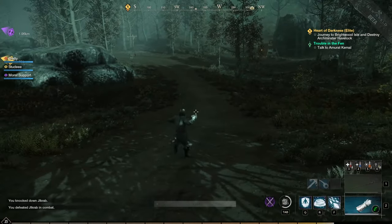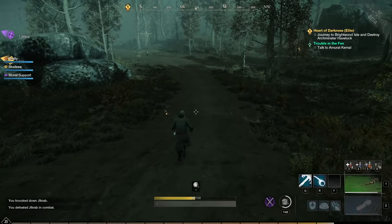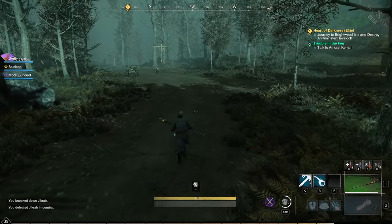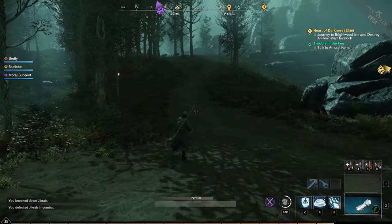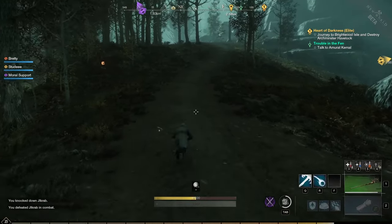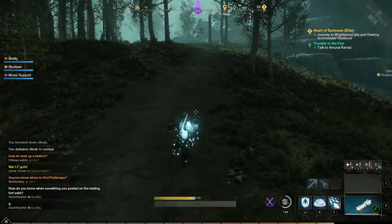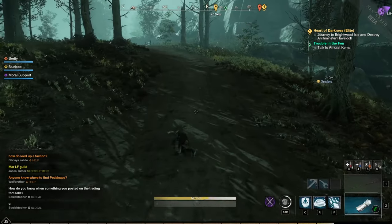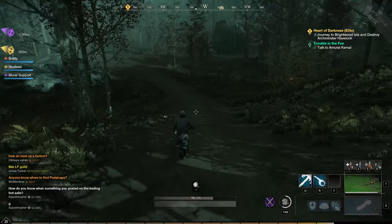So basically the fastest way that I found to travel from one place to another is dodging once with that mechanic, waiting for one stamina, then doing it twice more. When stamina comes back, wait for one stamina — because you only need one stamina to dodge even though it consumes 30, you only need one to dodge. Come back to 100, roll, wait for one stamina, roll again while switching weapons between rolling.